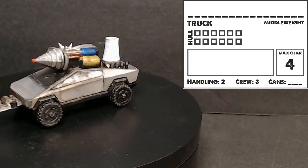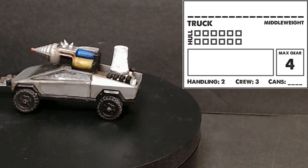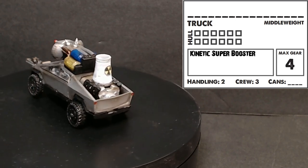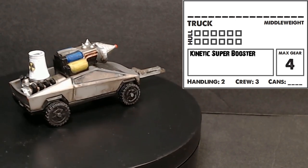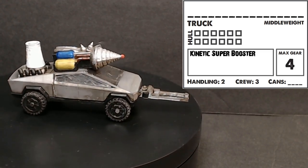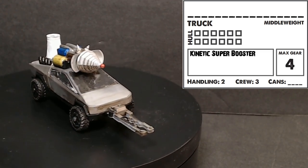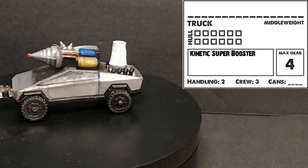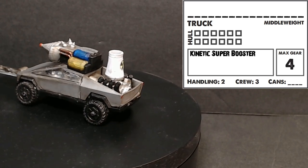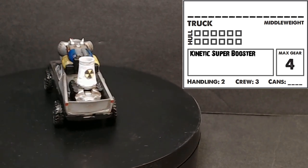Behind that is the Tesla truck. The weird thing in the front is the kinetic super booster - you can target somebody, even your own friends. They don't take any damage but instead increase their current gear by one for every successful hit without gaining hazard tokens. You can't increase it beyond its max gear.